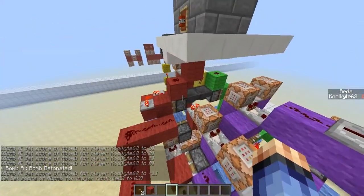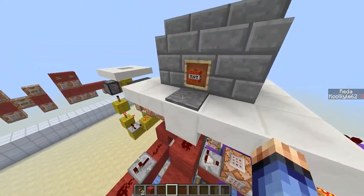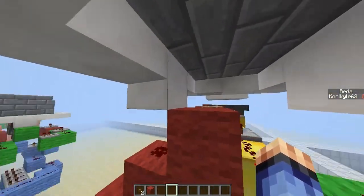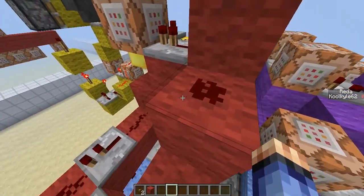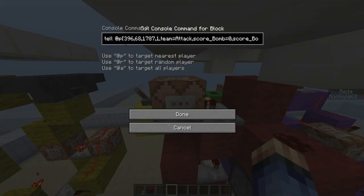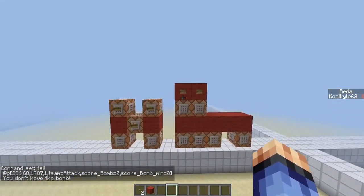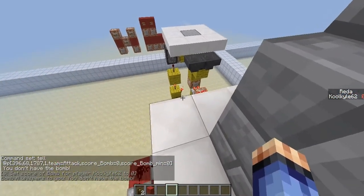On the planting side, the redstone signal goes into this redstone here and also into this command block. This command block tests if you are on the pressure plate, on the attacking team, but don't have the bomb — and then gives you a message saying you don't have the bomb. So if I were to give myself zero bomb and step on it, it will say you don't have the bomb.